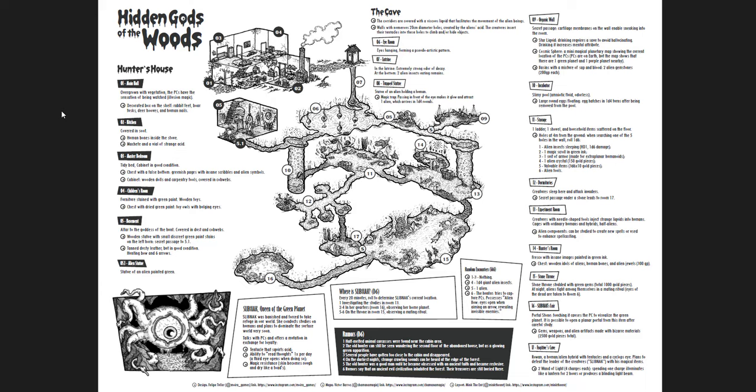The first one is The Hidden Gods of the Woods — a one-page adventure. I love it. The design is by Philippe Tuller with Victor Barras and Mink the Ent. It's great. I love every element of this. The fact that it's one page is fantastic. I love the design of the dungeon itself — it loops well, it's interesting, it's got lots of meaningful choices for the players. The isometric map is a delight and the layout of the room descriptions is awesome. This is system neutral, so some work is needed to make it runnable.